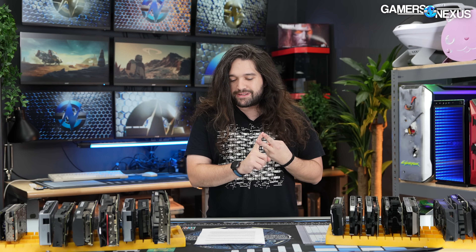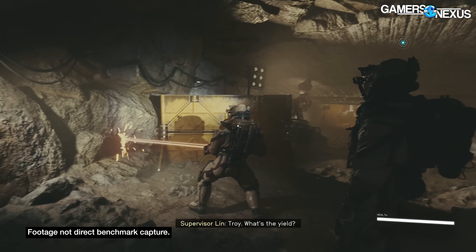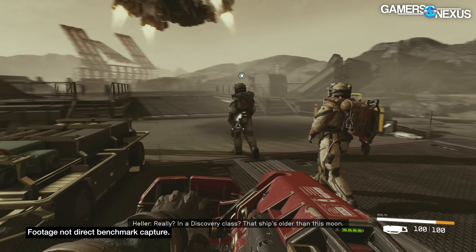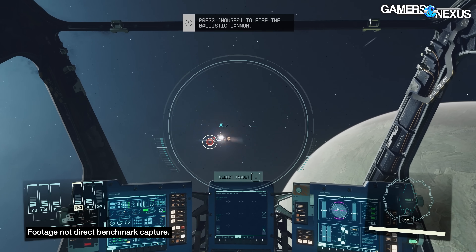Our goals for finding a test location primarily revolve around repeatability — we can't have too many random elements like surprise combat happening in the test scene. The test location should also be close to a worst case but still generally representative of gameplay, like a city environment. It must be a common gameplay scenario. For this process, we captured frame time data across the first couple hours of play, including the tutorial cave, the initial outdoors location, ship takeoff, space flight, combat on foot and in space, Crete and its indoors research lab, and New Atlantis city.